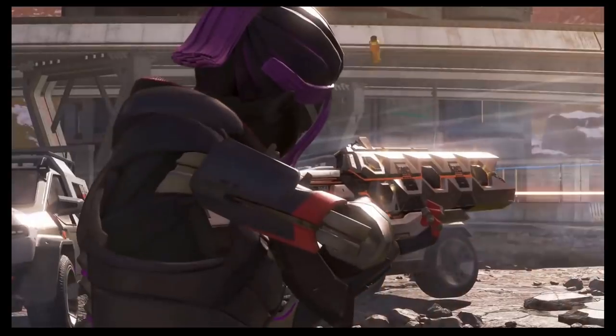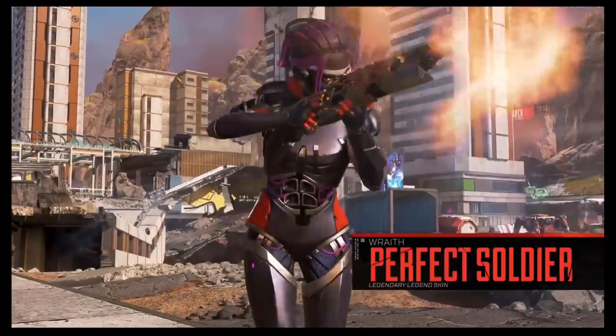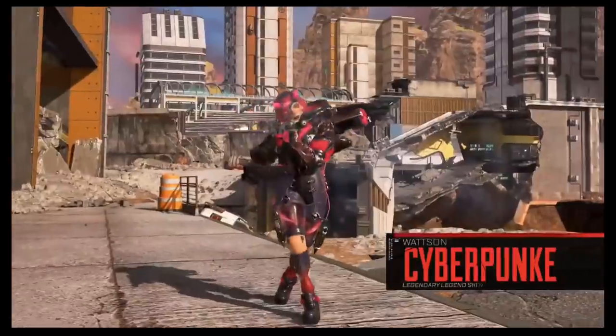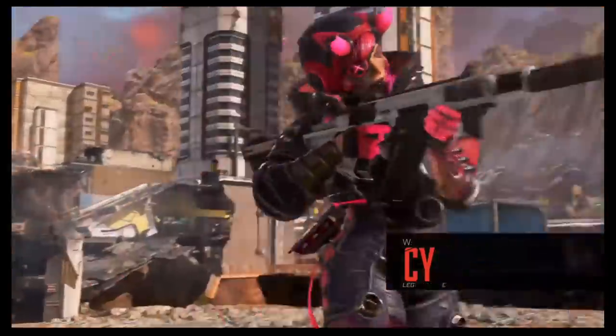First, a quick look at Wraith's legendary skin alongside what might be the tier 100 skin for the Flatline this season. Two very robotic-looking skins — they are very, very awesome. And then up next we have the Lifeline skin, another cyborg-looking skin. Here's a closer look that we didn't really get to see before — it actually looks a lot cooler. Then we have this Watson skin which is even more awesome; look at those legs, they are very crazy.